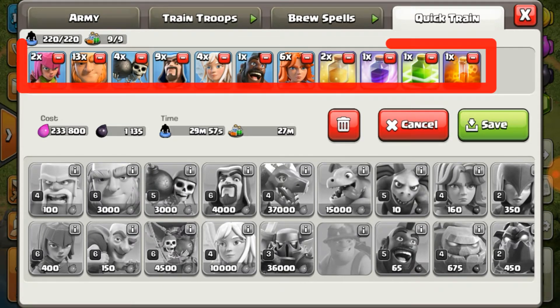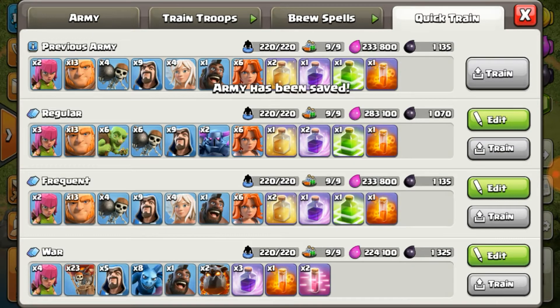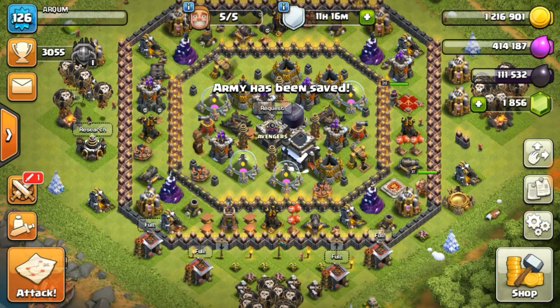Army composition: 2 Archers, 13 Giants, 4 Wall Breakers, 9 Wizards, 4 Healers for Queen Walk, 1 Hog to draw out Clan Castle troops, 6 Wall Carriers, and spells: 2 Heal, 1 Rage, 1 Jump, and 1 Poison. This is the army we will use.